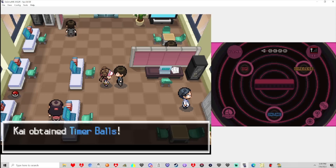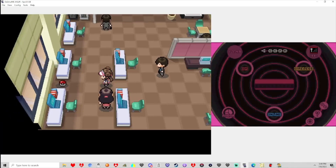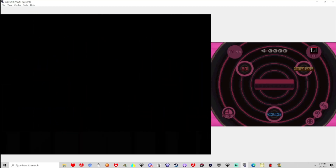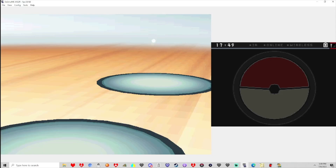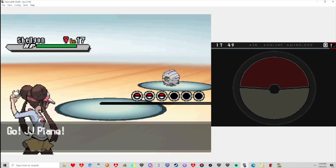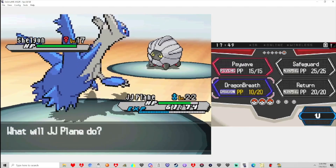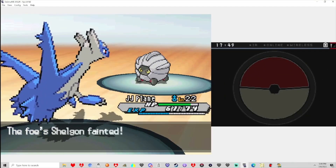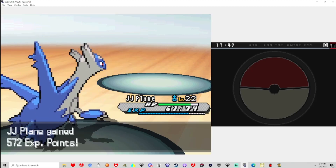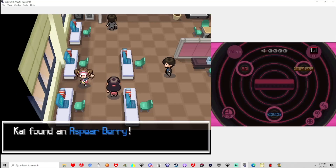Alright, this is going really well. I think I'll continue to use JJ up front until it hits level 23, and then maybe switch it out for Fuji. I like trying to keep the levels even in the party. I'll have the starter maybe one level ahead, but for right now I'm not trying to do too much grinding. Dragon Breath! This should one-shot. Yep. There we go. Sorry, Shelgon. I also have no idea when our next actual encounter will be — I think it might be after the gym fight.